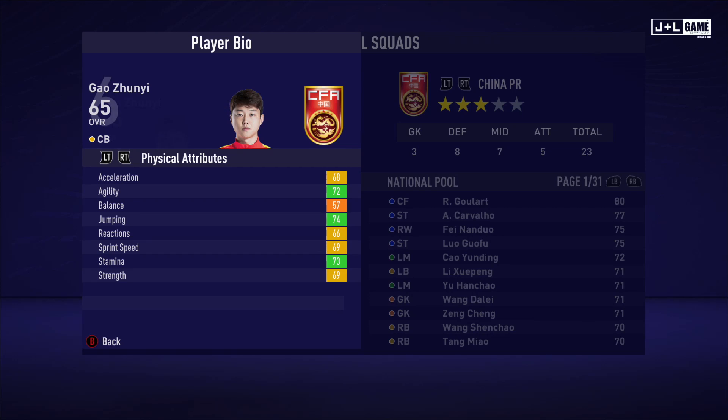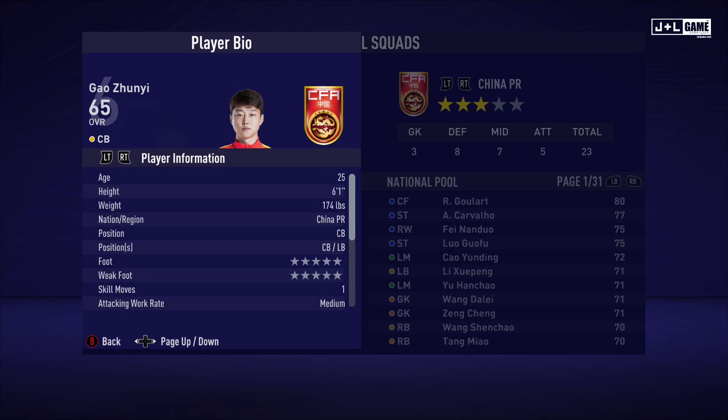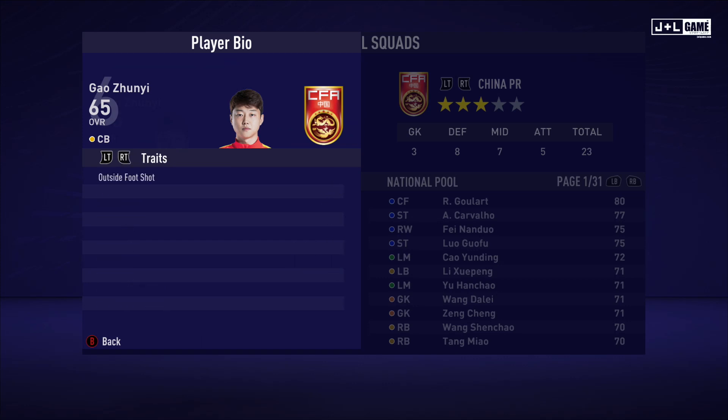Here we have Gao Zunyi. His physical attributes are pretty good — some green and yellow with orange. His mental attributes are looking okay. His skill attributes are a little bit lacking with mostly yellow stats. Here is his player information and his traits — one trait available.